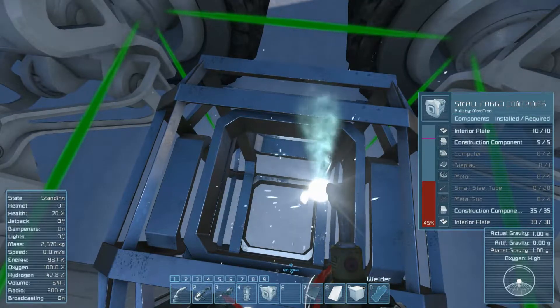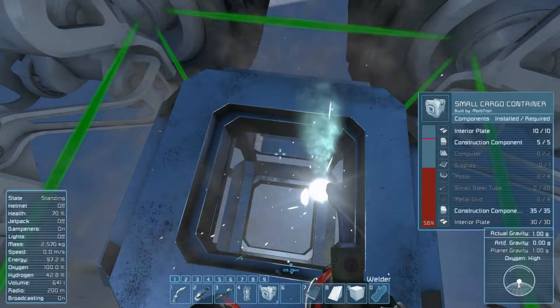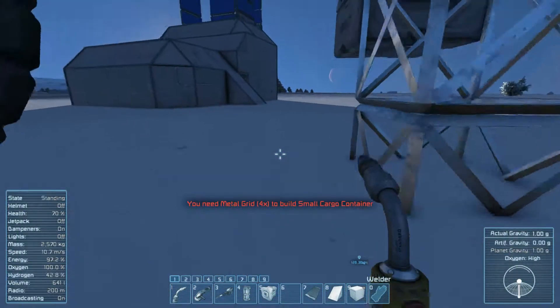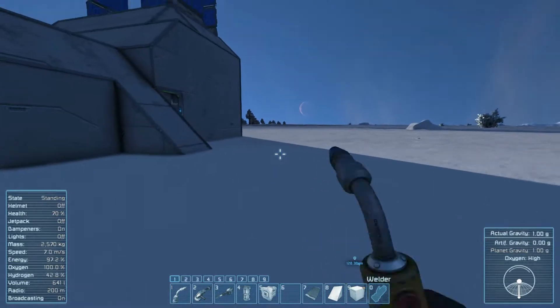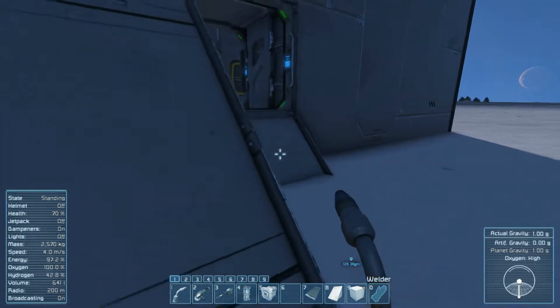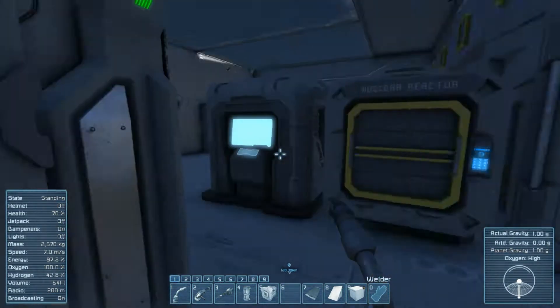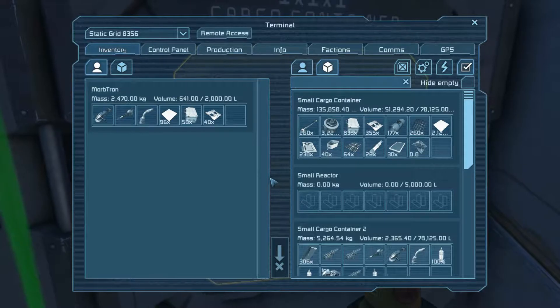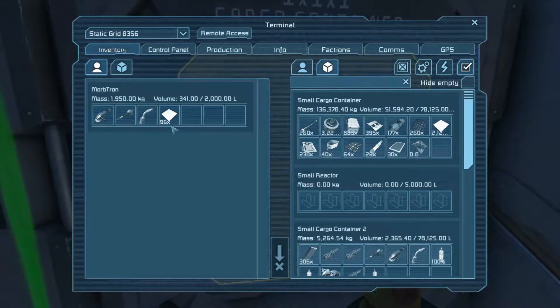I need a ton more stuff. I need computers, display, motors, small tube, metal grid. A lot of running back and forth in this game. A lot of lag when the server saves too. Any lag spikes or jumpiness — it's server side unfortunately. The game is very well optimized other than that, which is nice.